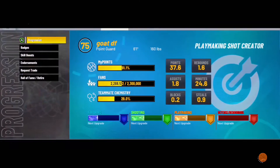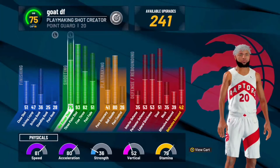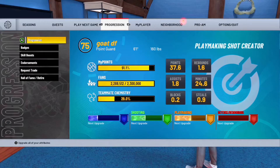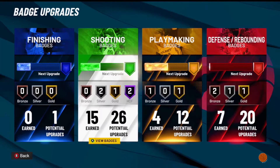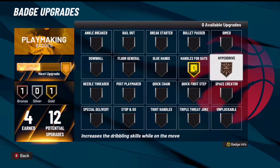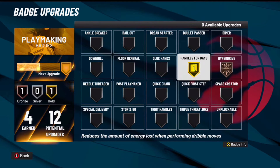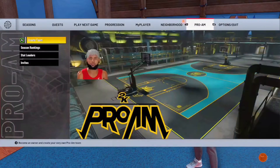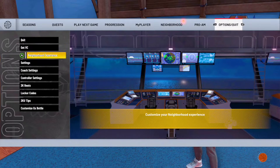The next thing I'm gonna show y'all is my rating. I only have an 80 ball handle — people say you need 85 this year, you don't. All you need is an 80 ball handle to unlock these moves. I only have four Playmaking badges, but that's still enough to sauce y'all in the park. I have Go Turns for days so I don't gas out on stamina, and I have Hyper Driver. Next I'm gonna get Quick Chain, then Quick First Step.